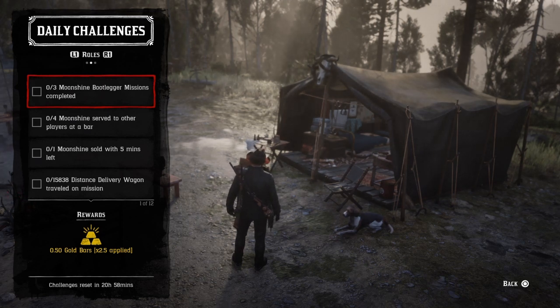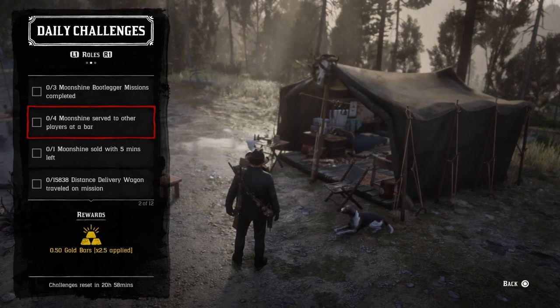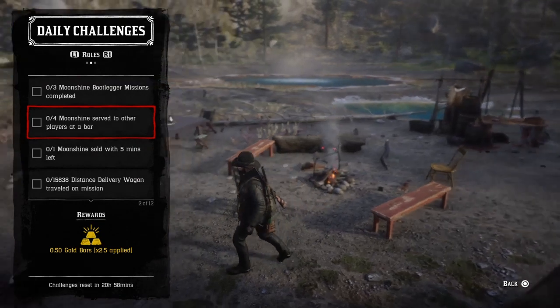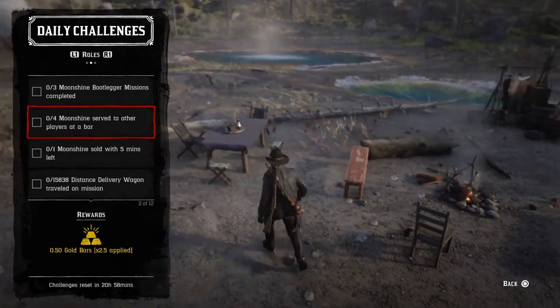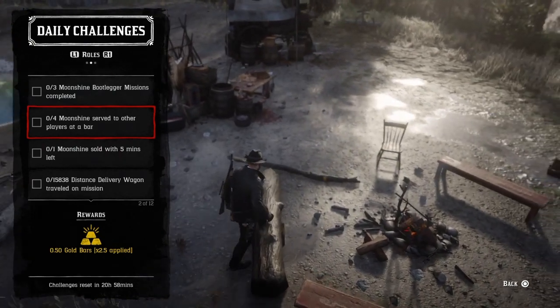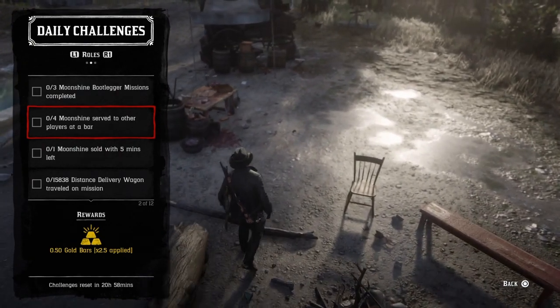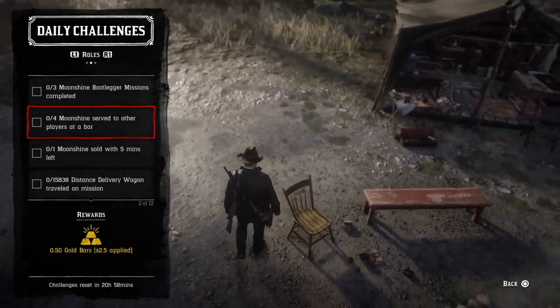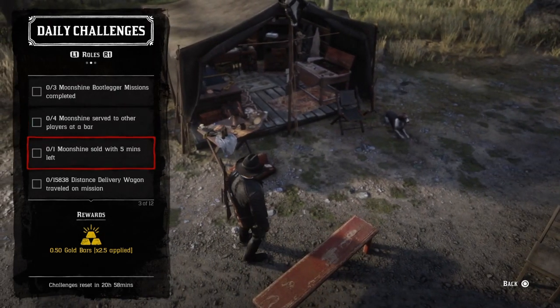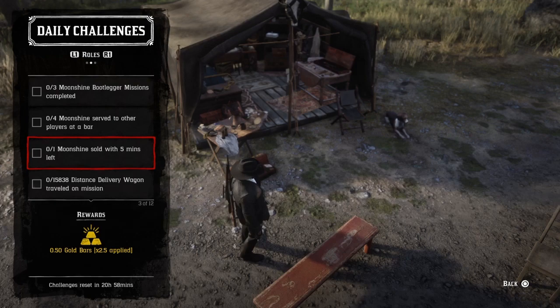You need four moonshine served to other players at the bar. Simply go into your moonshine shack, call a person in, have them lean against the bar, request a drink, and serve them. You can do that with a posse member, a friend, or invite someone in from the lobby.